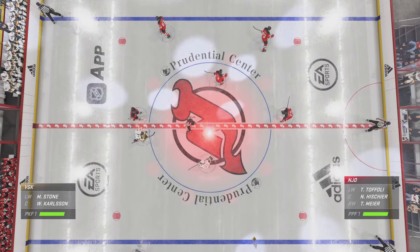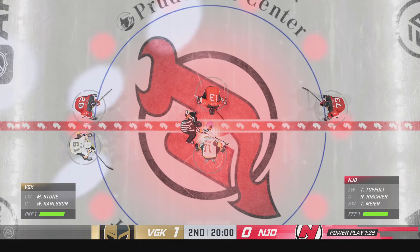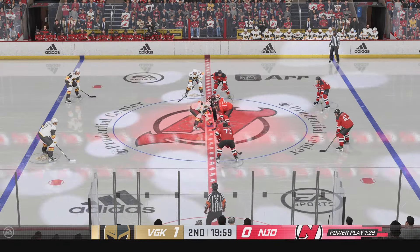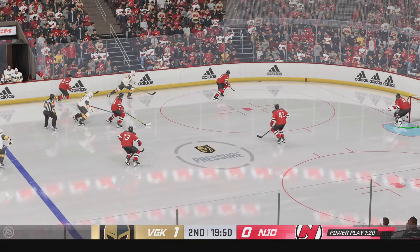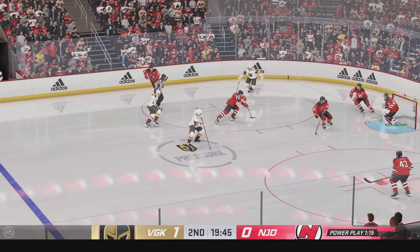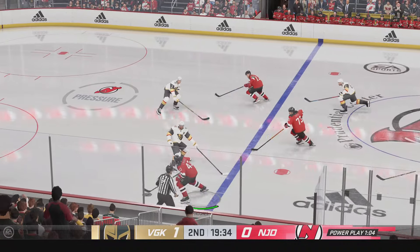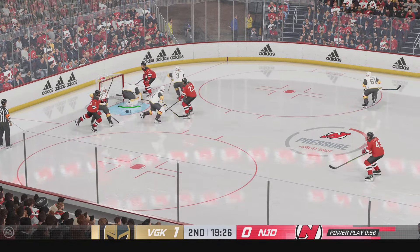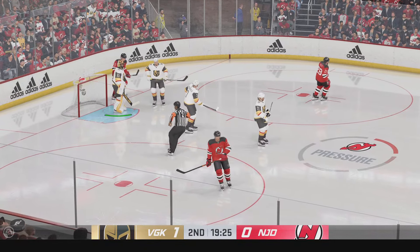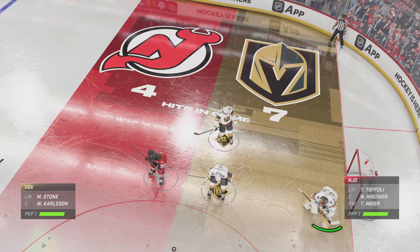Second period is set to get underway. Vegas wins the draw here, and their penalty killers go right back to work. Gets the puck in deep. Myers taking it from his own end. Hughes has the puck against the half wall. Being saved by the goaltender — you have to be quick in your crease if you want to deny low zone shots. He does that perfectly, staying tight to the shooter.